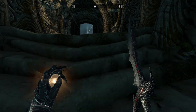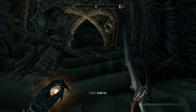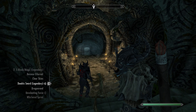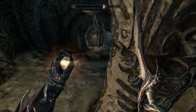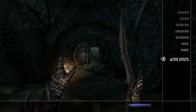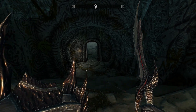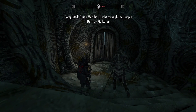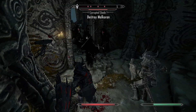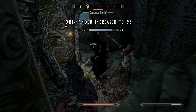Lydia is still following me — good. Your follower is much more likely to join you inside but the door locks quickly. This guy has a bunch of shades. I switch to a different amulet, close the door, and note I have Elemental Protection. He's a wizard, somewhat passive — I want to kill the shades before fighting him.